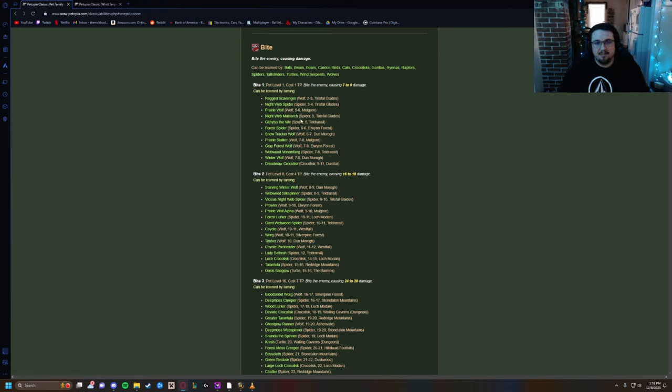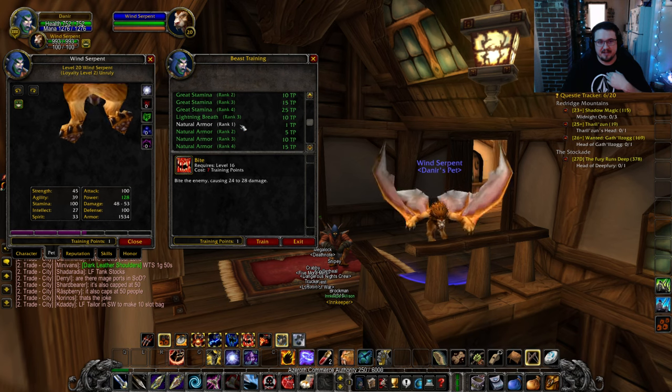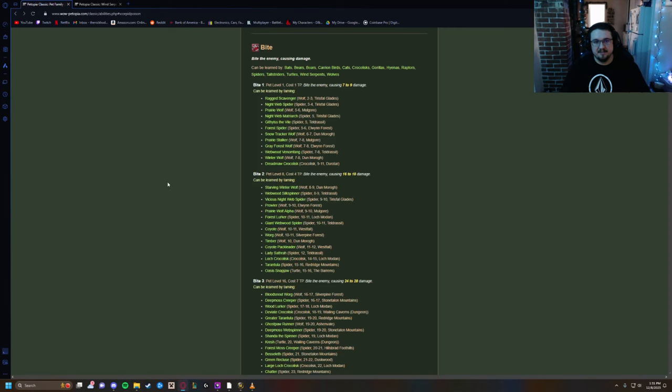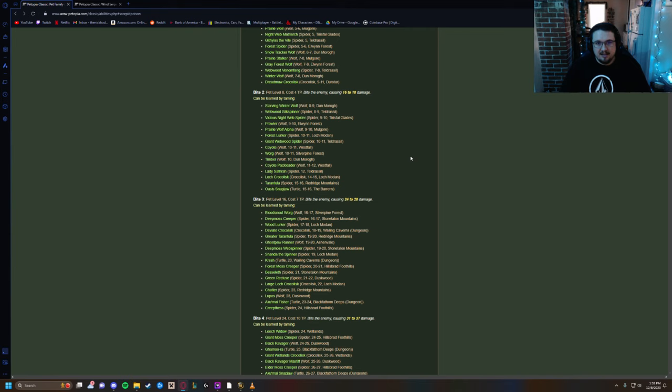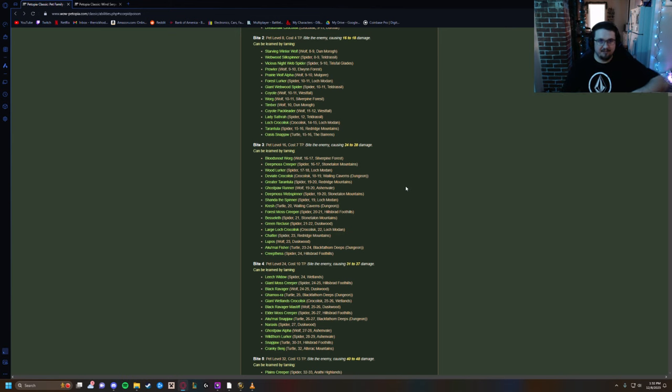For bite specifically, you can learn it from wolves and spiders. In your starting zones you'll typically learn bite one, charge one, claw one, and things like that. Once you've tamed one of those creatures and fought with it for a bit, a message will pop up in chat saying you've learned bite one, and it'll go into your Beast Training book. The system is sequential — you have to know each lower level to learn higher levels. So if you want bite three, you need to have already learned bite two.